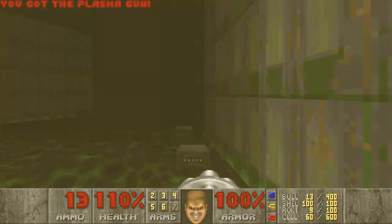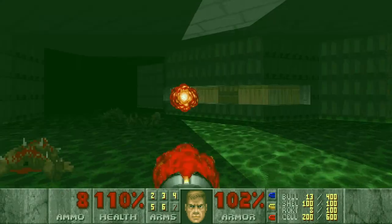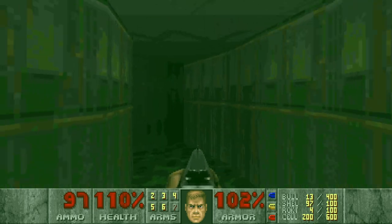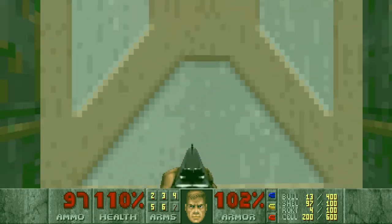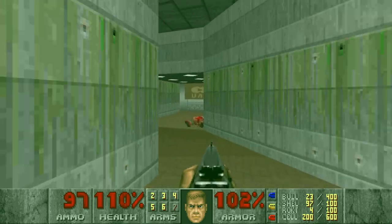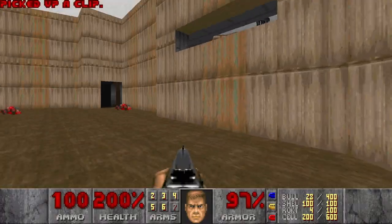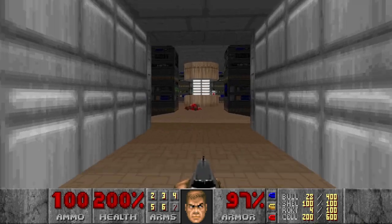And here we have a plasma. And also a baron — I think the first baron. We can just rocket him. Let's press the switch. I think it opens the path to the supercharge in the outside area, where we skip this hitscan. So then we can go and get the supercharge, I think right here. Yes. And actually, it isn't even marked as a secret.